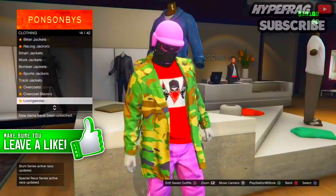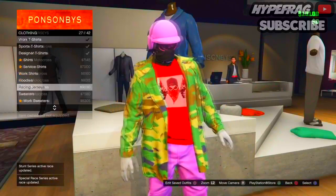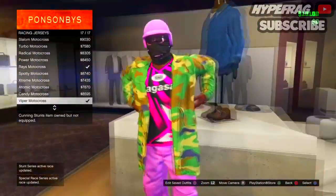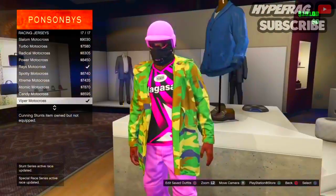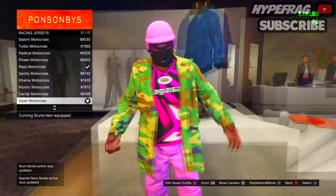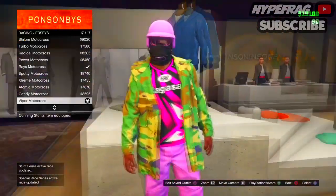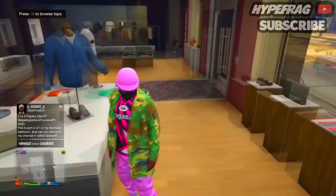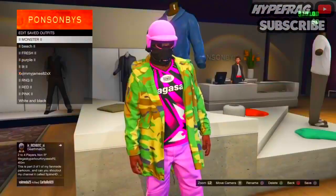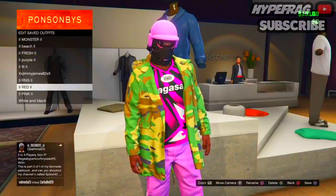After selecting the overcoat, go ahead and select a racing jersey. Make sure that your outfits match because you don't want to be walking around GTA Online with an ugly outfit — invisible arms wouldn't be worth it. Once you've got the racing jersey on and the overcoat, go ahead and save the outfit.